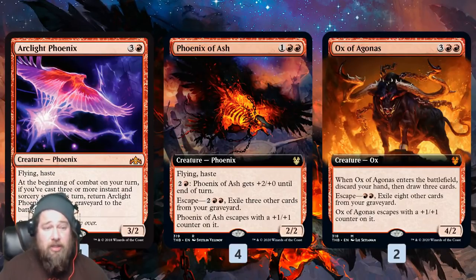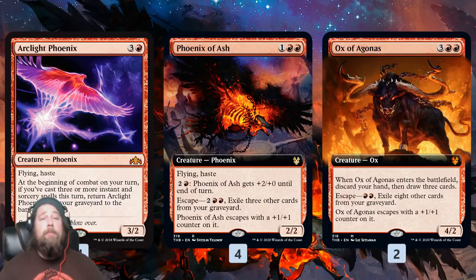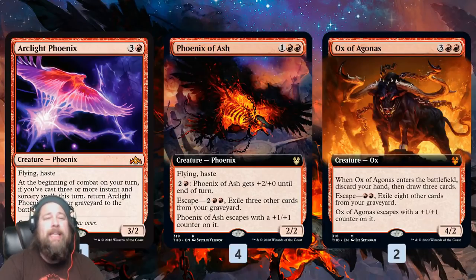This gives us a total of 10 creatures that cheaply or even for free can come back from our graveyard — and that's what we're trying to do with this deck. The question is: how do we stock our graveyard and get these creatures back?